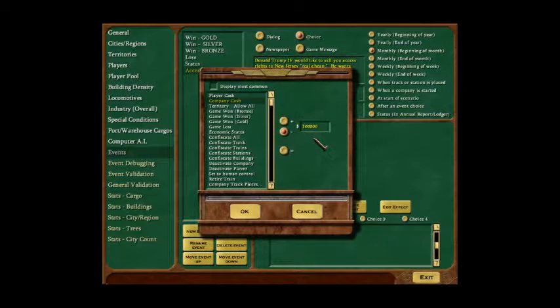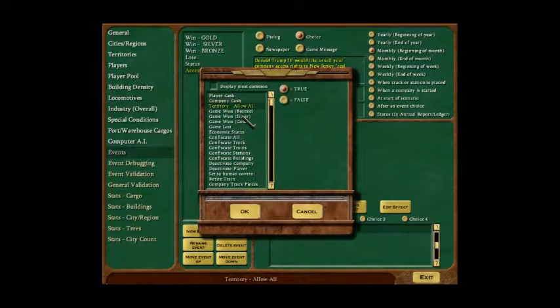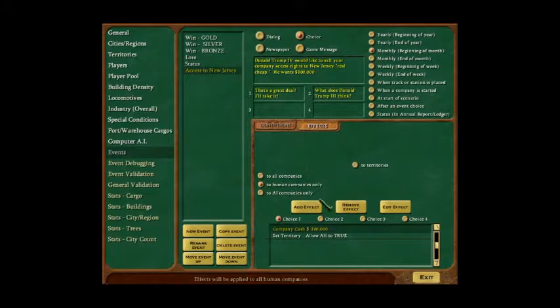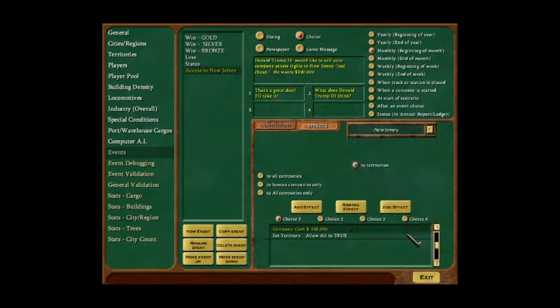We should clarify the choice: Donald Trump wants to know if your company wants to buy rights to New Jersey. We'll test it against human companies only. The second effect will make New Jersey available, which is tested against territories. Here's the problem — all effects are tested against the same thing and you can't do them simultaneously. We get an error message if we run event validation.